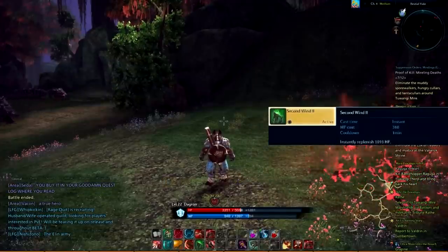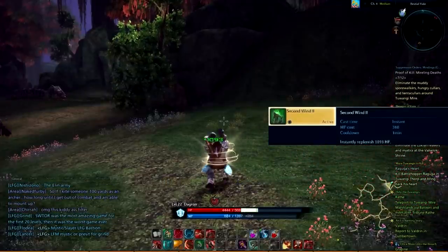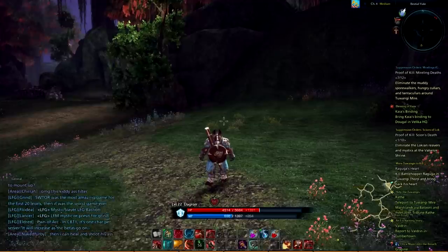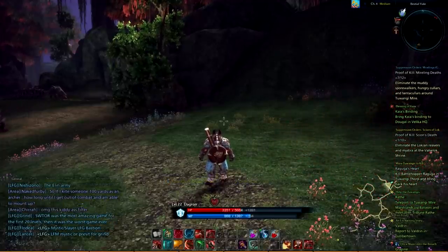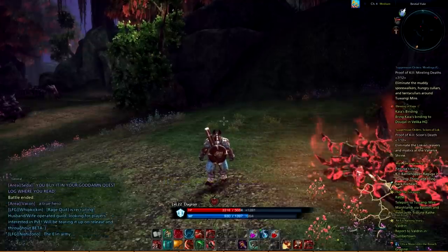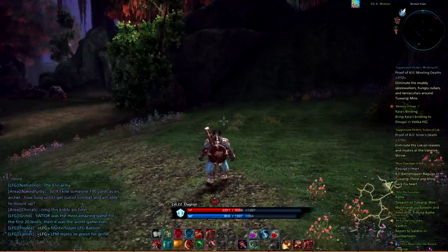Guardian Shout is an instant cast ability with a 5 minute cooldown. The last ability is Second Wind. This is also an instant cast ability, typically referred to as a flash heal, with a 1 minute cooldown. At level 22, Second Wind only heals for a little over 1000 hit points, which equals about one sixth of your total health. This heals for very little health overall, but it can come in handy while farming to reduce your downtime.